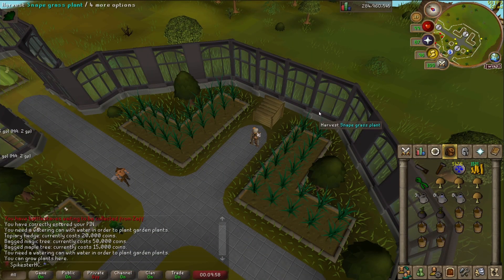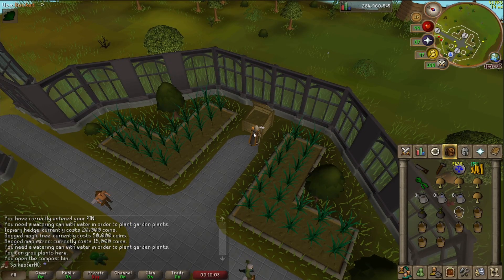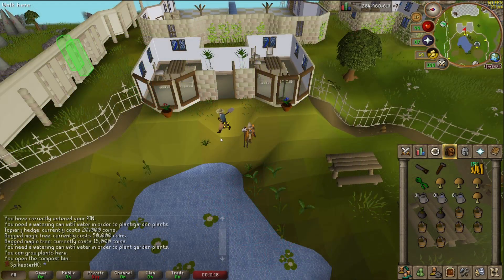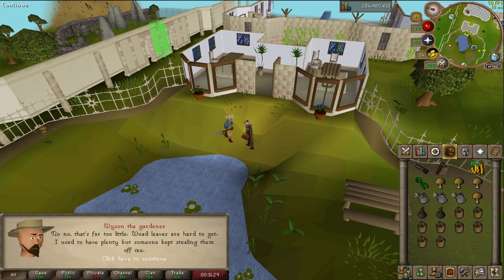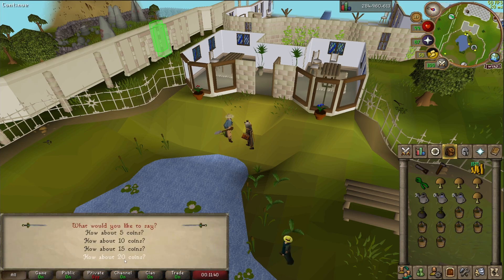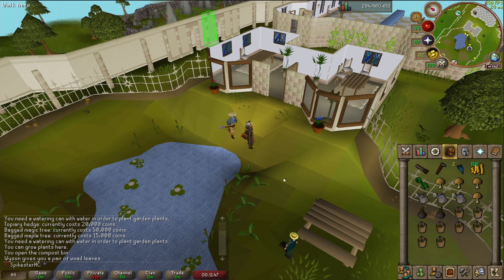I'm trying to build the otherworldly theme in my superior garden and I need eight super compost. I also need some blue dye - for blue dye I need to get some woad leaves, so I'd like two woad leaves please. That was 10 coins... that was not it. Okay let me try again, I'll just pay 20. I can't believe I just got 99 construction and I'm that much of a cheapskate trying to save 10 coins.